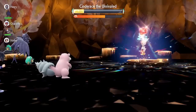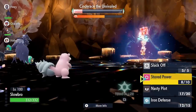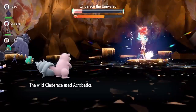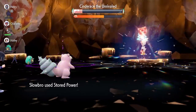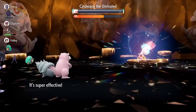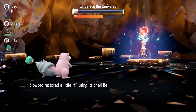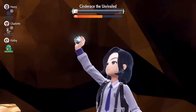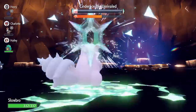And then he missed High Jump Kick. Oh my God, that actually hurt — for him. Slowbro is doing numbers to this thing with double Bulk Ups going on. Nasty Plot Slowbro is definitely the play, for sure.